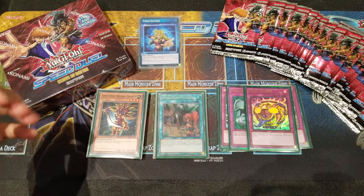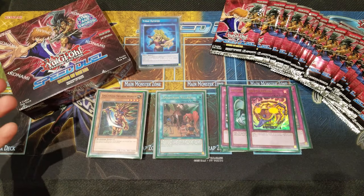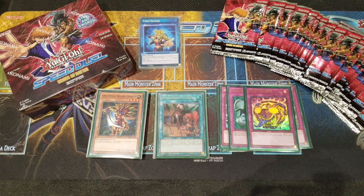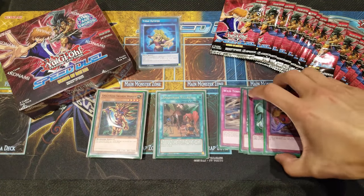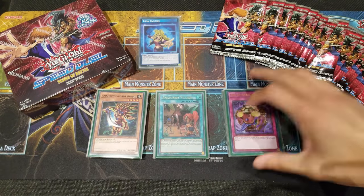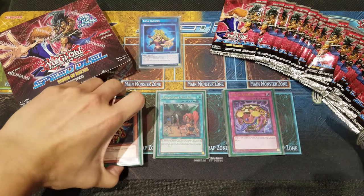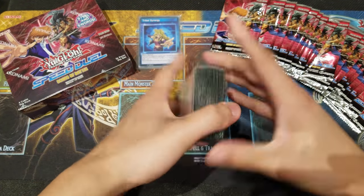We also play one Jar of Avarice — useful against stall or burn decks, and even in the Amazoness mirror match. The mirror match is really tough because both players likely have Amazoness Village, and every time an Amazoness monster gets popped, another gets special summoned, exhausting resources very quickly. Jar of Avarice replenishes those resources and draws you one more card. It's also great against stall decks where Amazoness monsters end up in the graveyard — you can bring them back fast.